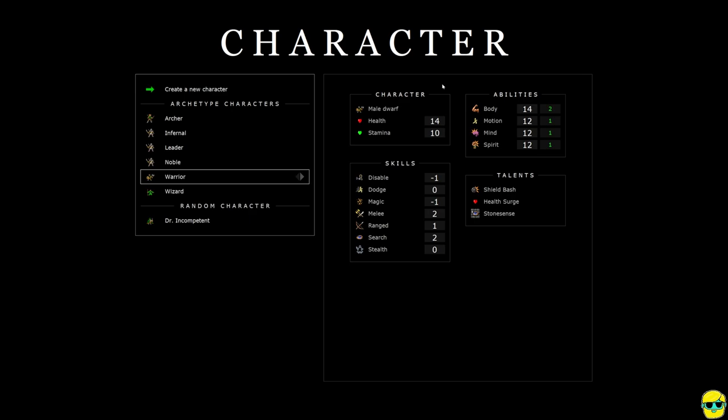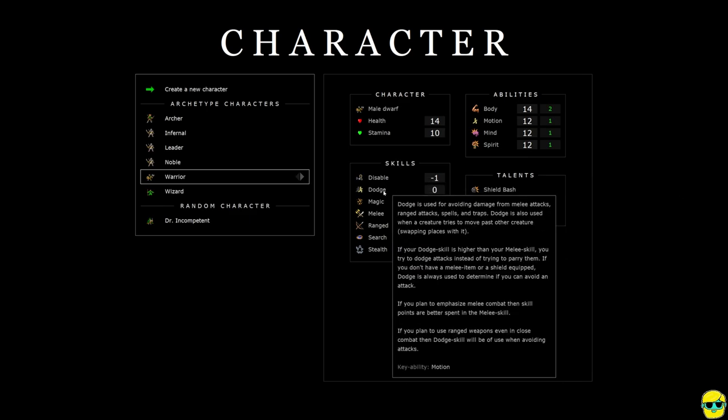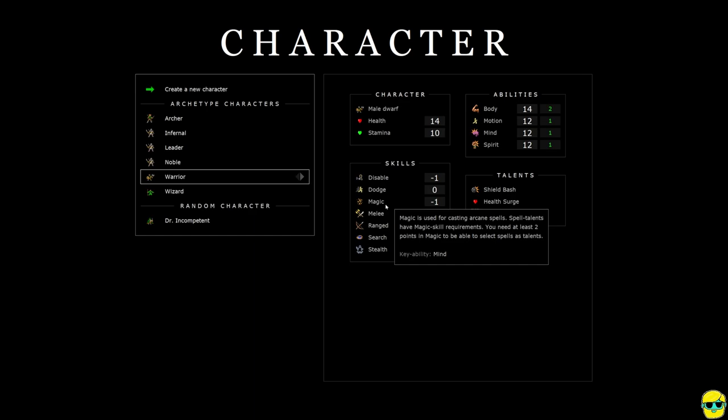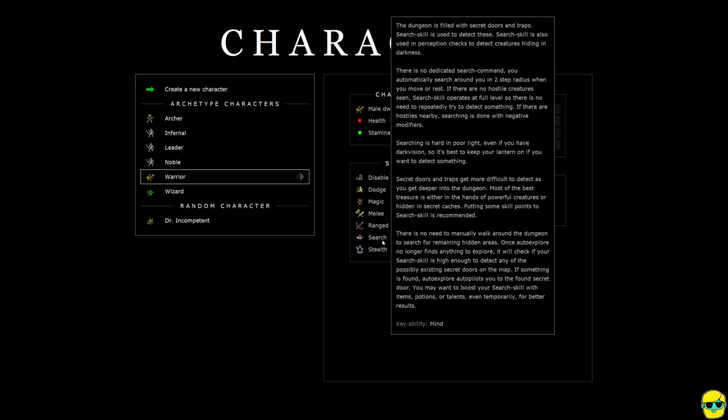We're just going to start up and talk about strategy and controls. You can see we also have abilities, talents, and skills. Skills are what you think they are — your ability to dodge, disable locks and traps, use magic, fight in melee, fight at range, and search. Search helps you find secret doors and traps, and there are traps and secret doors everywhere. The tooltip tells you that the key ability governing your search skill is mind. There is no dedicated search command — you just automatically search in a two-step radius when you move or rest.